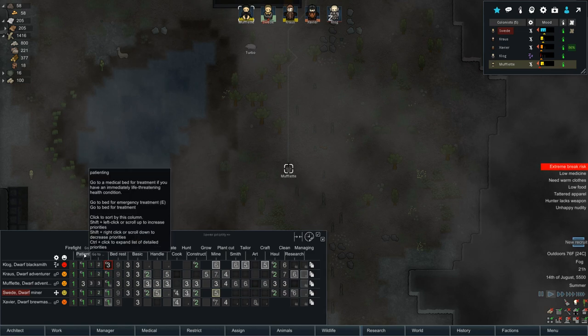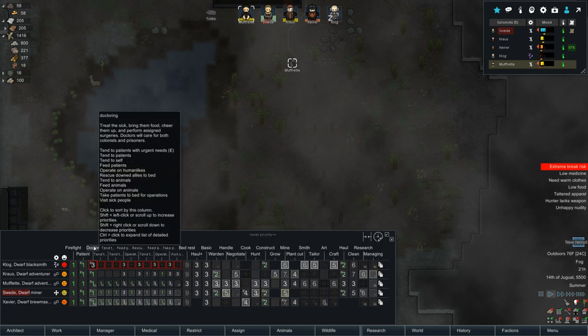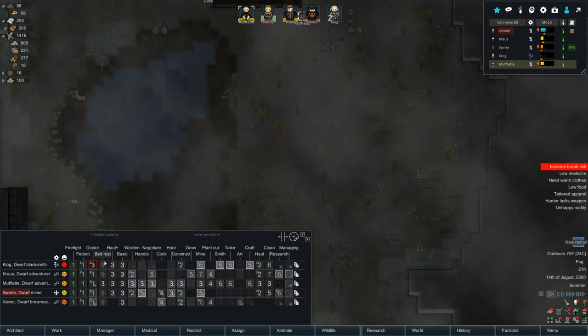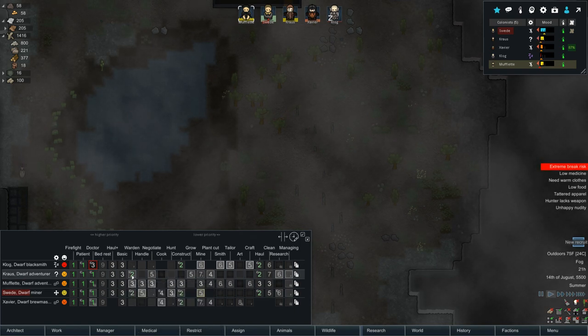Swede wake up — we need you to get Muflet back in the colony! Your mood's going up — wait, he's meditating in bed, smart move. Swede, come down here and prioritize taming Muflet. She wanders right into the corpse pile — yeah, right into the back of it. Come on Swede, get her back in the colony. I don't even know what his taming ability is with all those wounds. He's feeding berries to Muflet — you can't find berries in the wild by your onesie!